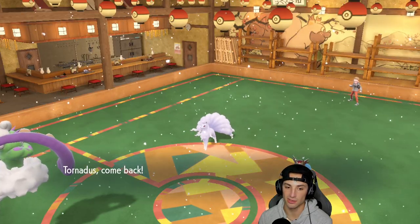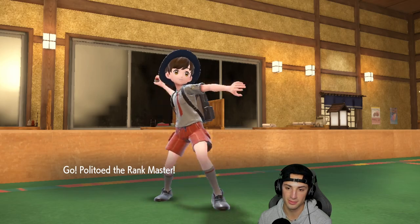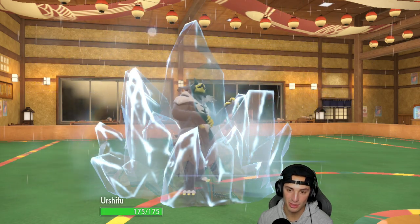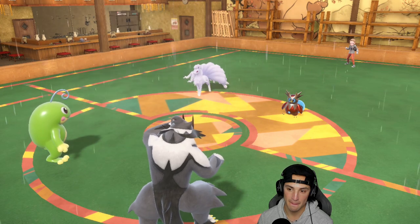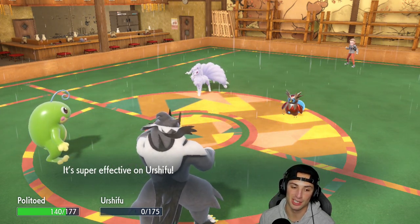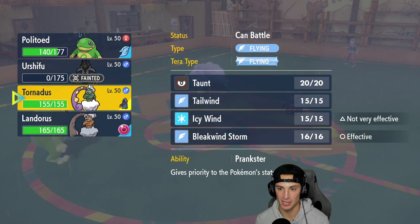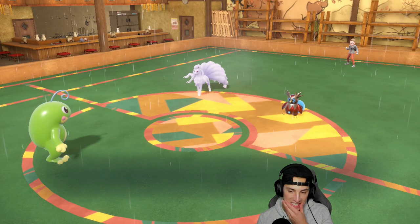I want to get rid of Snow — nothing to do with Aurora Veil. Whenever I go up against Aurora Veil it's always a problem. They pop a Freeze-Dry — we use Focus Sash to survive. Hopefully they're trying to set up Aurora Veil, but they still manage to take out Urshifu. Weather did nothing and we just lose Urshifu — that's real tough.